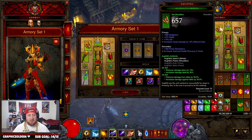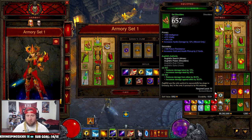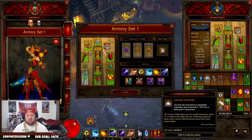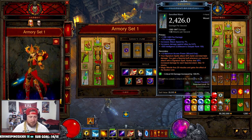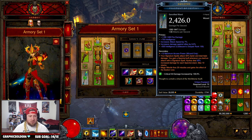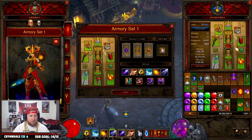Next is the two-piece Aughild's set for increased damage against elites and damage reduction against elites - great for zooming around and killing as many elites as possible. Our weapon is the Fragment of Destiny, which is almost a must. We used the seasonal Angelic Crucible to make it a Primal Ancient for perfect stats. If you don't use it on the weapon, put it on the orb or the Firebird's Eye for maximum stats. This allows us to fire all 20 magic missiles.